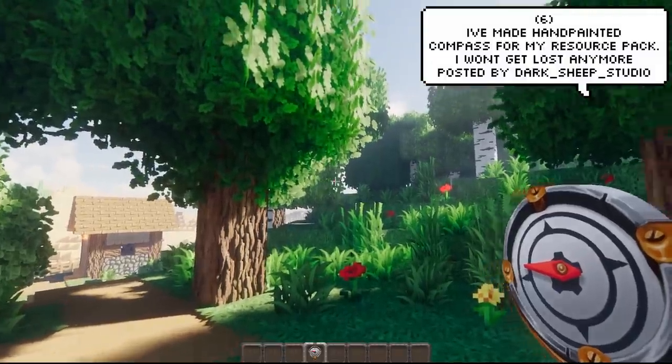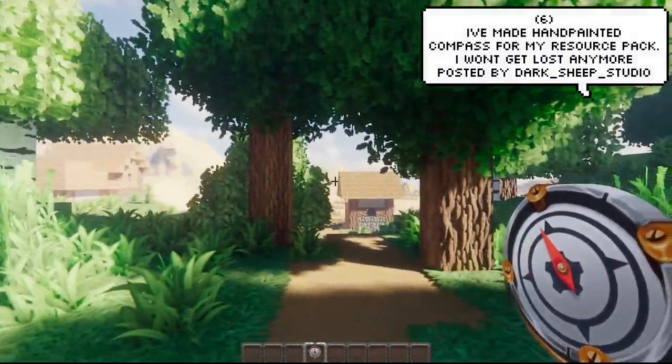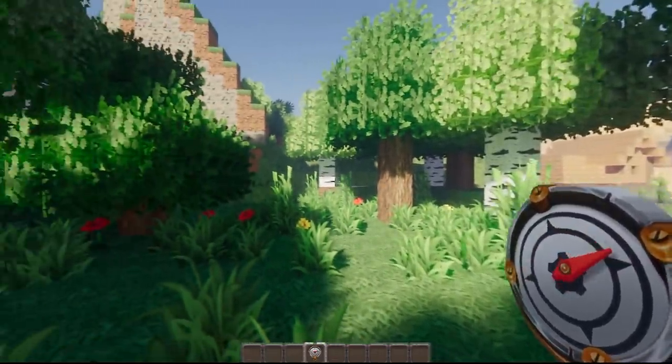Darb Sheep Studio has actually created this resource pack that adds in a hand-painted compass. It looks so much better than the default design, in my opinion.